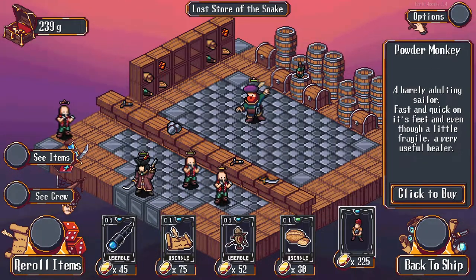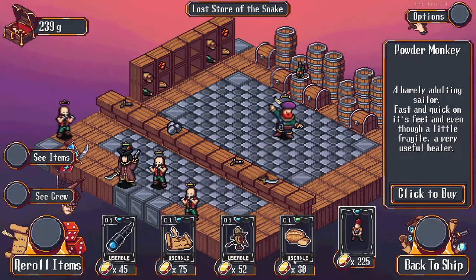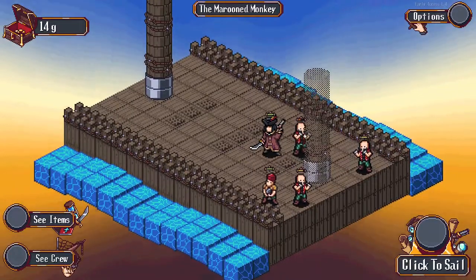We're thinking we get the powder monkey here. He's a healer, though very fragile. Let's get the powder monkey and come back to our ship. We have no gold now, so we might be totally boned - but we'll find out.